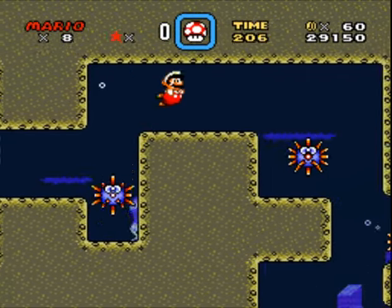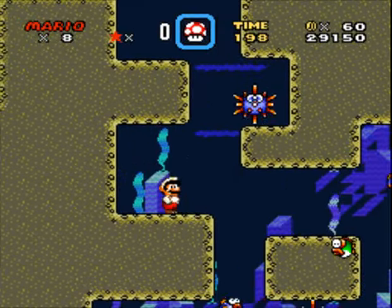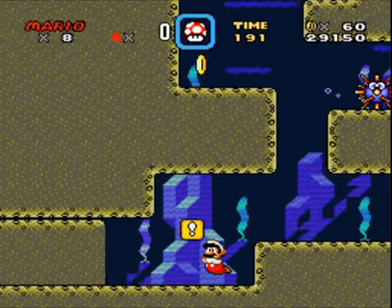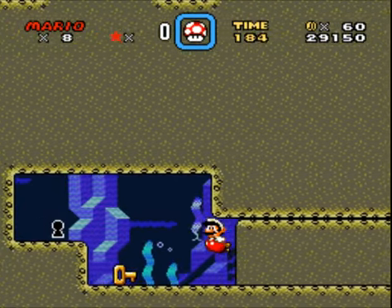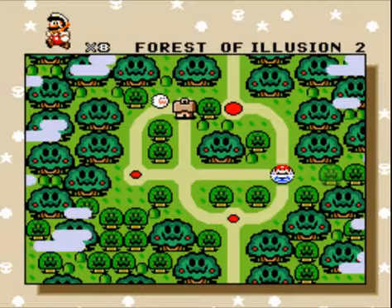The secret exit is like right at the end. I have fire — what am I complaining about? I can just shoot anything that moves. You can go through this wall here and there's the keyhole, and we get the Blue Switch Palace.